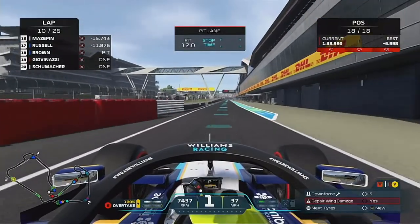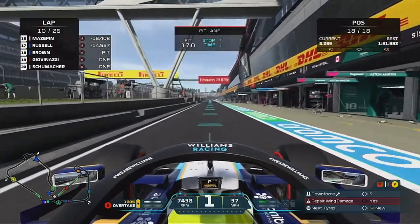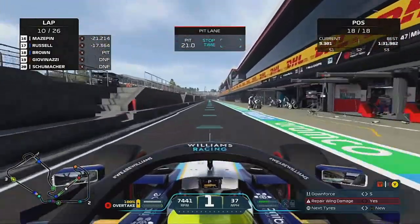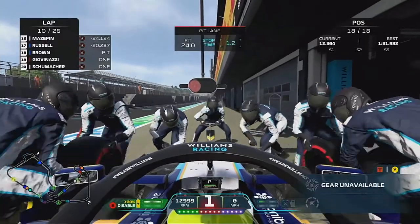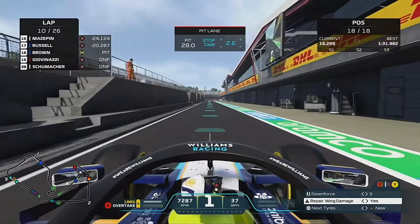We skip on into the pits — the tyre has hit the cliff, we had no grip and were losing so much time to George in front. We come in to make our one and only stop onto a set of mediums, and we'll see where it gets us.